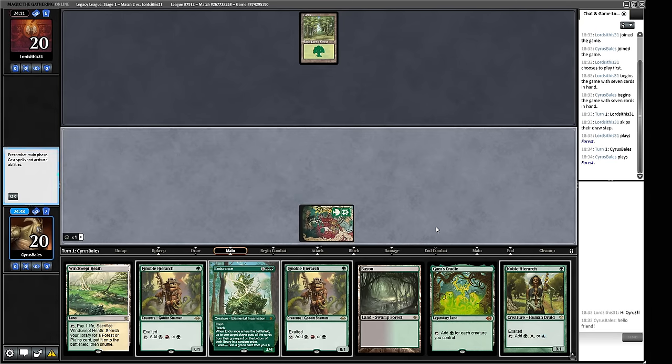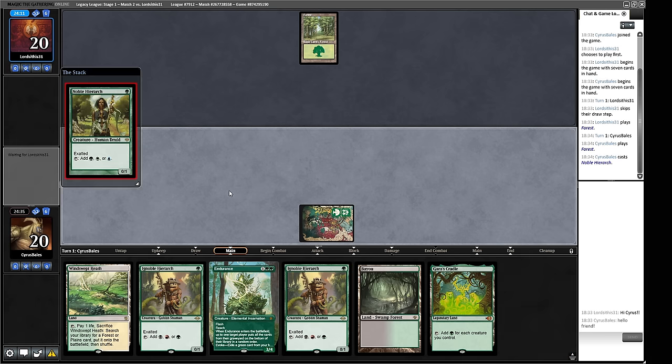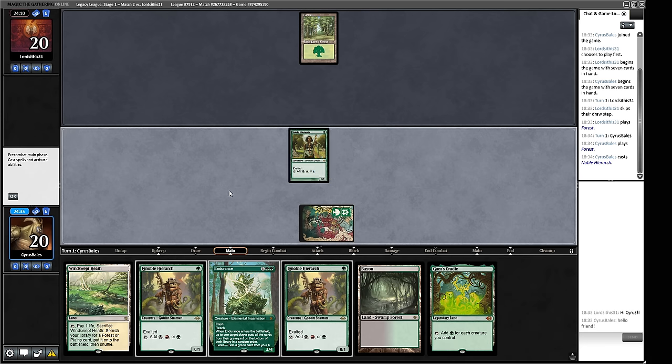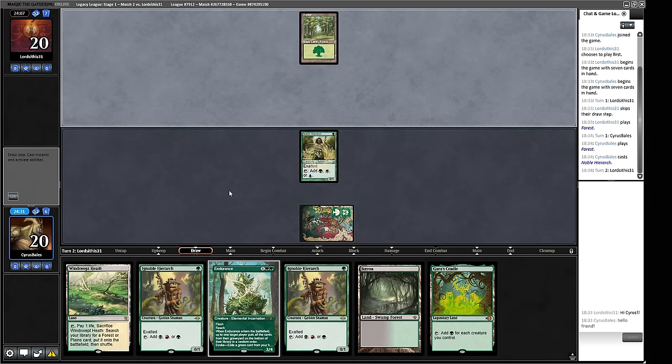Which of our dorks do we play? Noble Hierarch doesn't actually help us with our colours, but it could confuse our opponent — they might think we have blue spells. We don't have blue spells, but this could trick them into thinking we're playing Infect or something, so maybe they'll play slightly differently. A very narrow edge. Most of our black cards are in the sideboard. Our opponent plays a Plains and a Forest with no play — could be Enchantress.